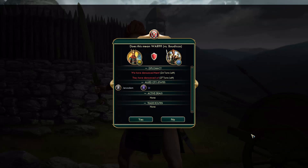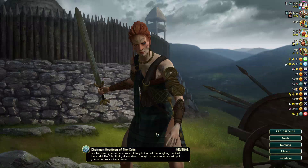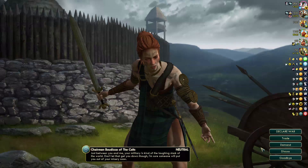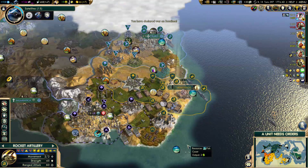I think I waited long enough. Let's get this war started — should be fun, I'm looking forward to it. The Celts are also allied to Jerusalem, but I can't do anything about that. This will be fun. Yes, declare war — let's do this.